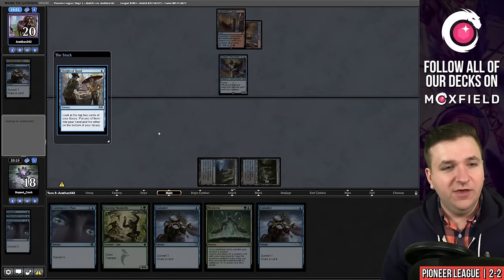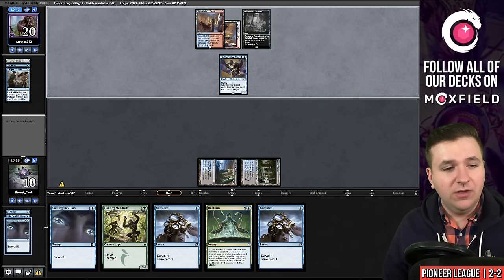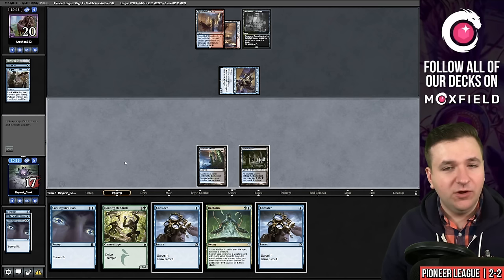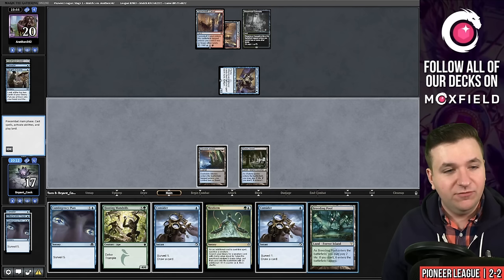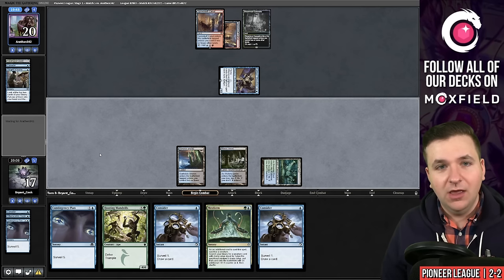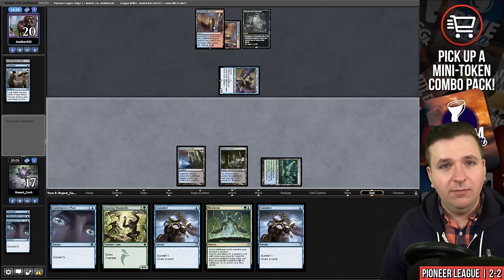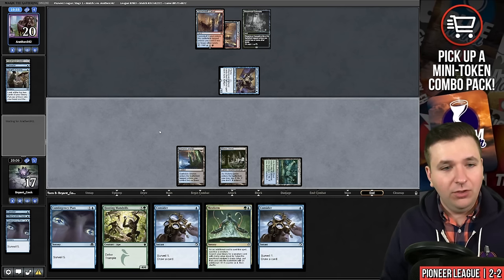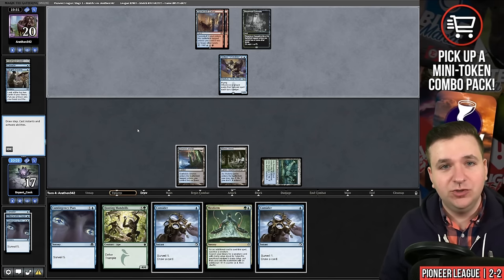Our opponent plays a Sleight of Hand. Sleight of Hand was a card I was considering for this deck over the additional copies of Tygum Scheming, but you really want to fill up your graveyard quickly. I think one mana cantrips only goes so far — you can play them, there's nothing wrong with it, but you end up being a slower deck. And if you're going to play the slower deck, why not just play the Atroxa deck? Against a deck like Grease Fang, you just want to put the pedal to the metal — play a turn one spell, turn two one of your surveil fives, into a turn three win.